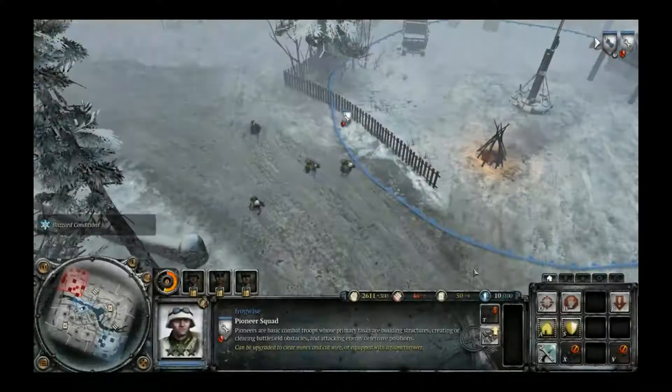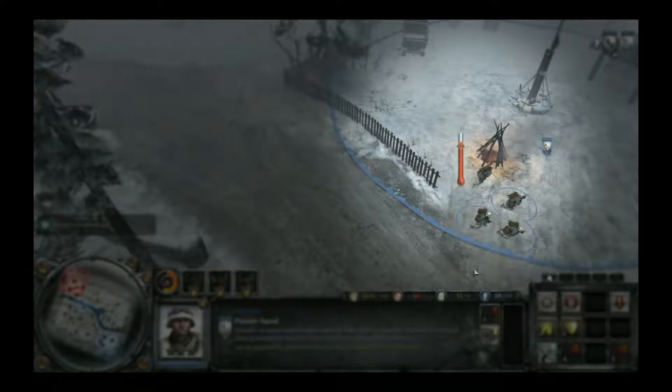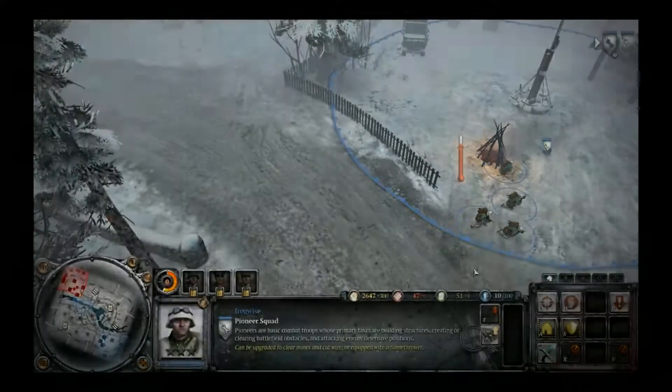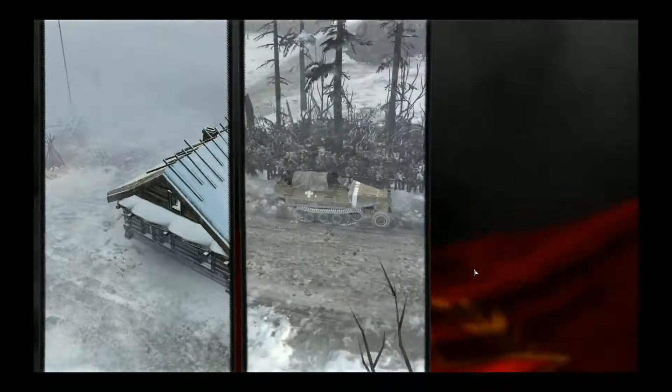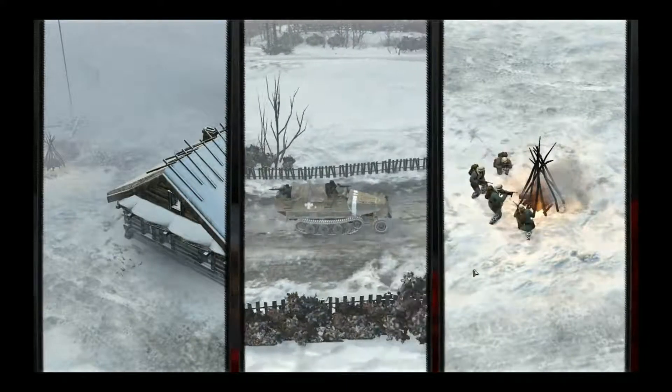Watch your troops for their current state. A blue thermometer indicates freezing; a red indicates warming. You can protect your troops more fully by garrisoning buildings, moving your troops in half-track personnel carriers, or by building fires with your pioneers.